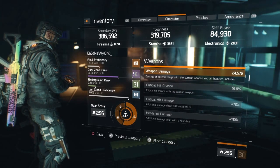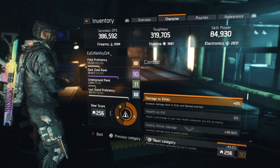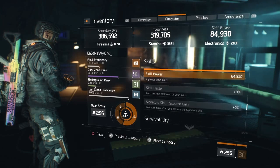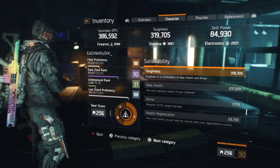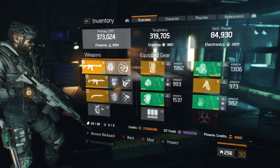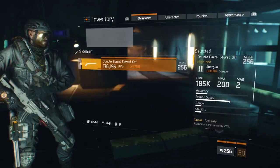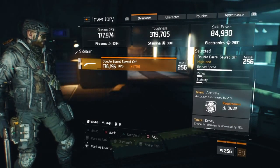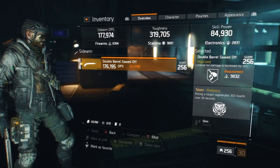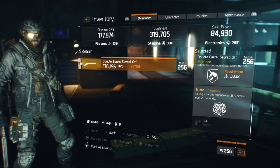I also have Destructive on the G36 so I can try to down named NPCs or elites I come across in the Dark Zone, whether they get in the way or we're farming a supply drop. I also have a sawed-off sidearm — I really only use it for the Predatory talent so I can try to regain a little health after downing a player and finishing them off for a quick health boost.